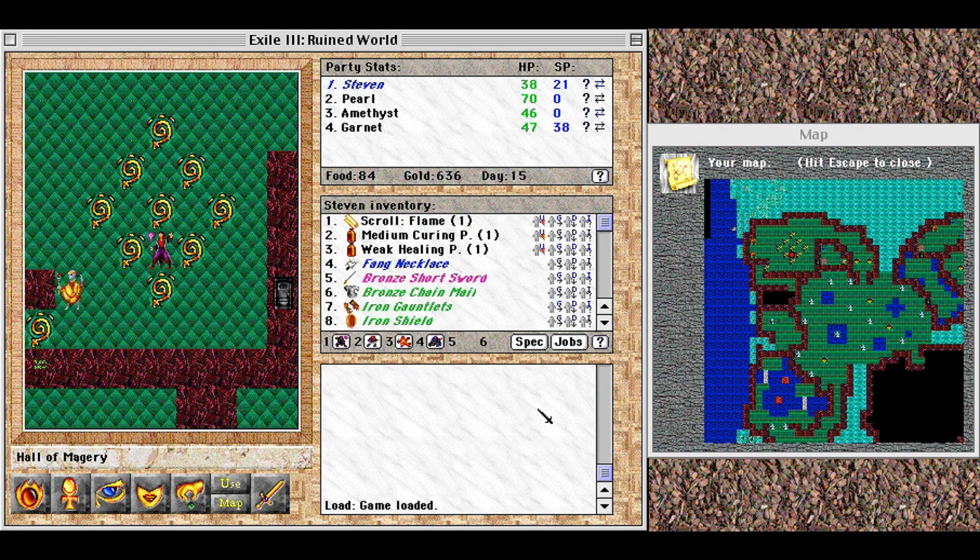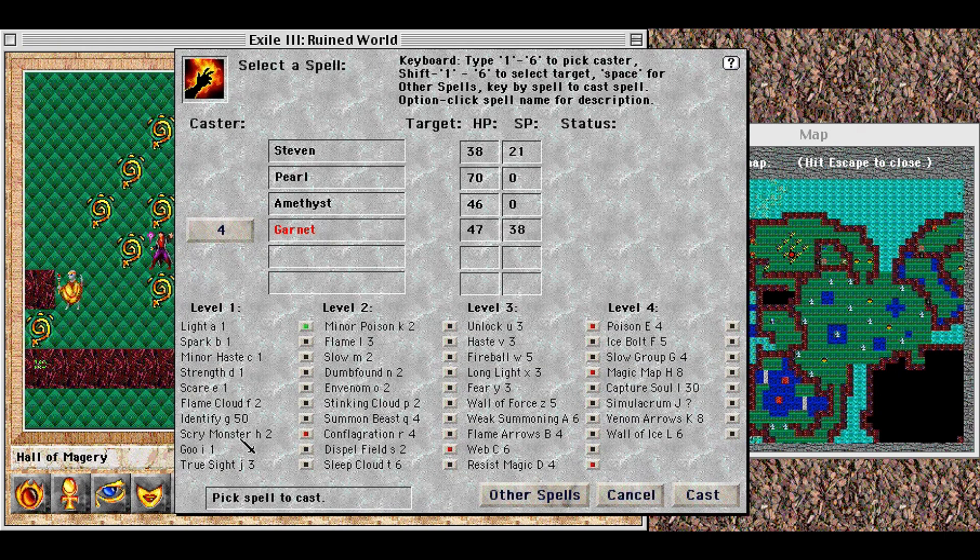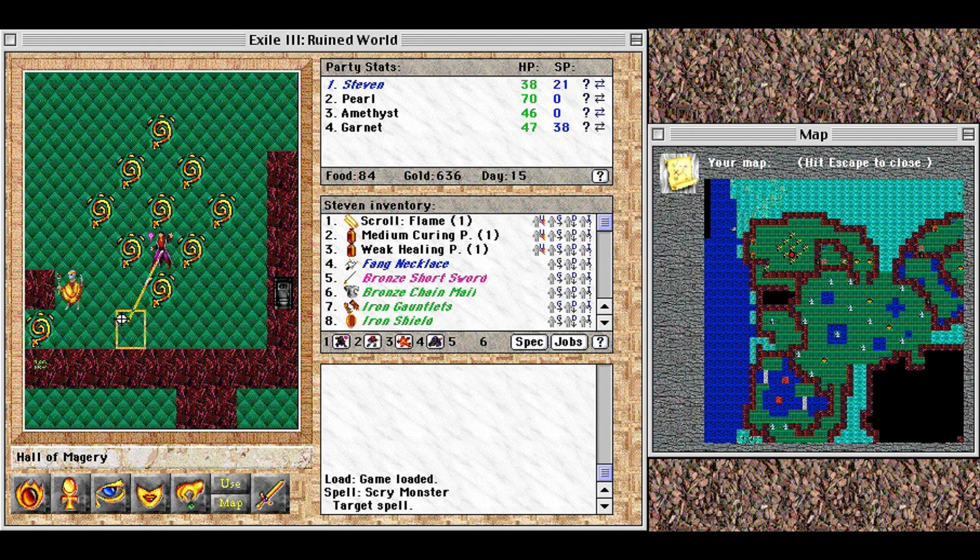Hello friends and adventurers, and welcome back to Sally Cat Plays Exile 3 Ruined World. A couple episodes ago, people asked me to scry Rentar-Ihrno while I was in Gikra. Let me do just that.